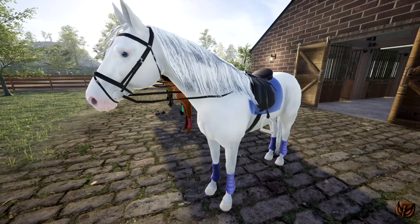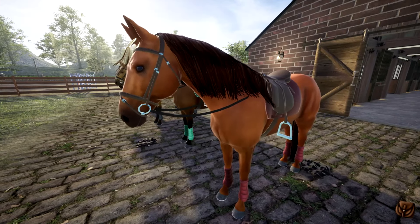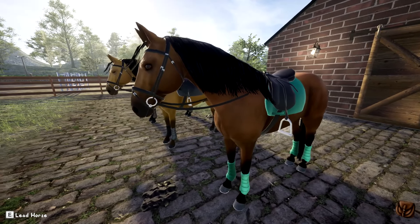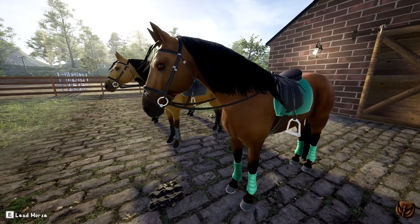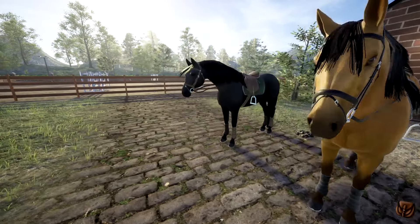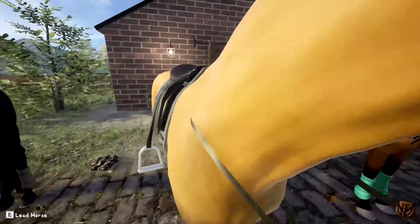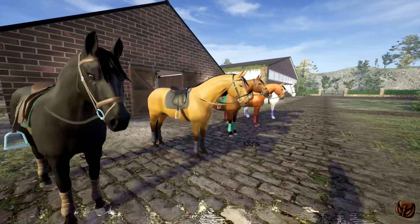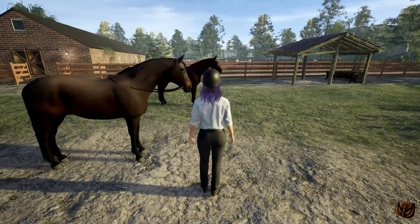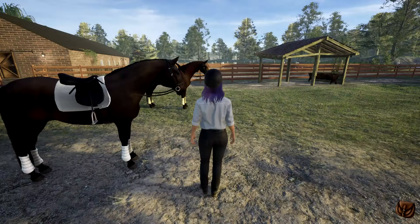And now here they are all tacked up ready to go. I especially love this green tack, I think that's beautiful. The models are just so stunning — even the muscle definition in the horses is just spot on, absolutely spot on. In my head count of the horses I did miss the two in the back paddock, so here they are, and also all of them tacked up.